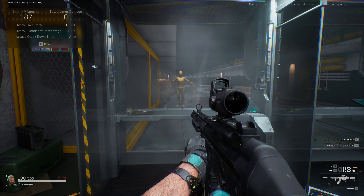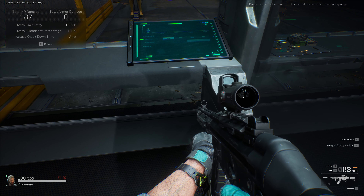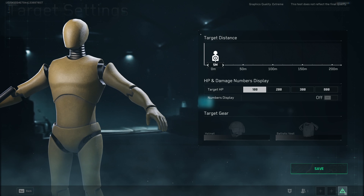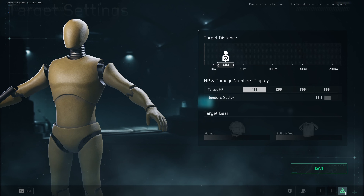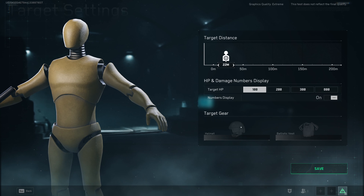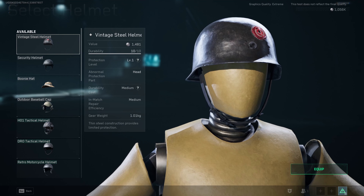So why is it important to test different ammos? It comes into play when we set armor on the target. You can press F to set the range for each target — I'm going to set this one to 22 meters. You can also add health to the target, turn on the numbers display to see damage numbers as you hit, and most importantly, set the helmets and armor on the target.